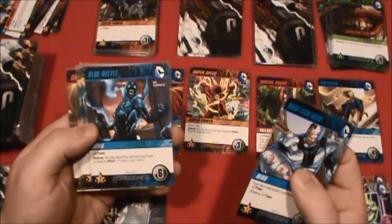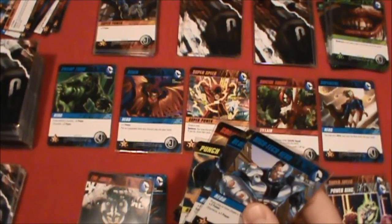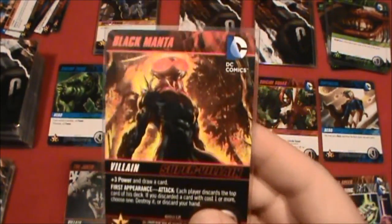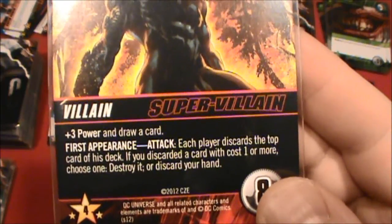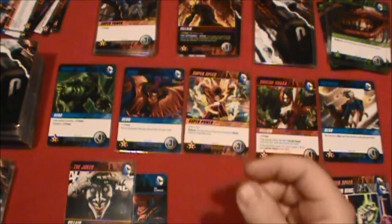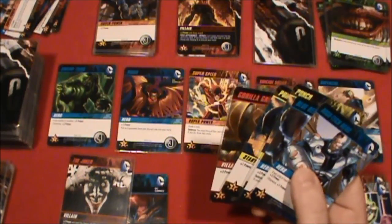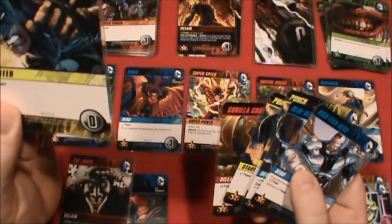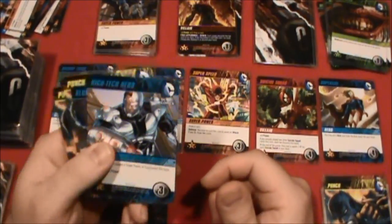We do have a card that will allow us some defense if anything happens while on patrol — it's the Swamp Thing. The Joker tells us to turn over the next weakness card, and it's time for the next supervillain: Black Manta, first appearance. Each player discards the top card of his deck. If you discarded a card with a cost of one or more, choose one: destroy it, or discard your hand. The top card cost was zero, so we don't need to worry about that choice. That didn't hurt us very much.